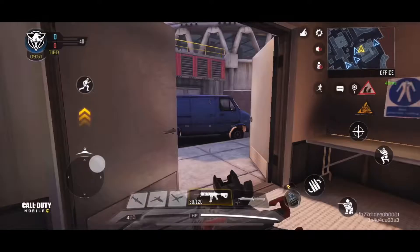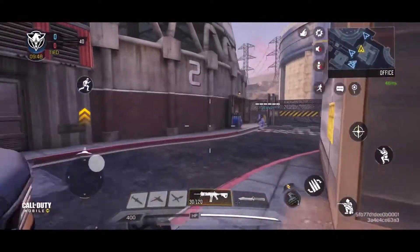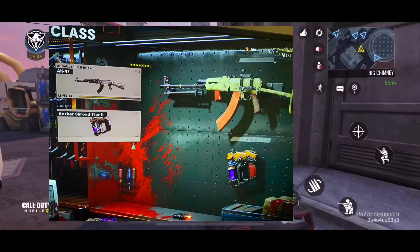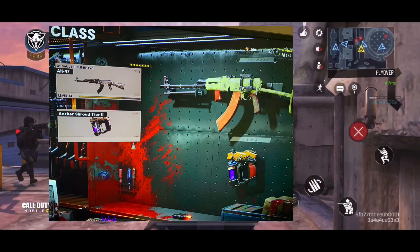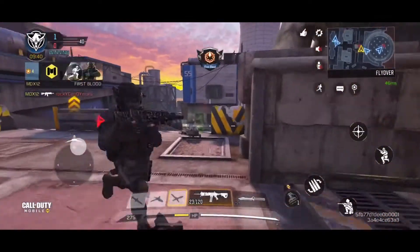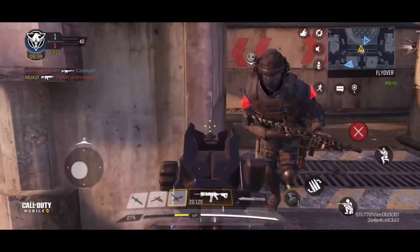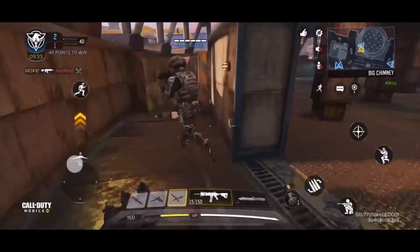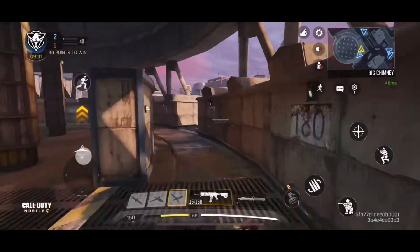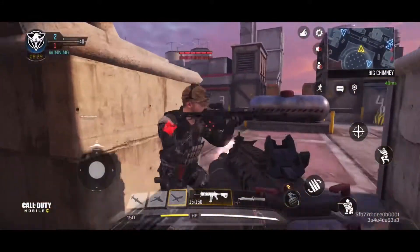And one of the new features to Zombies is Create-a-Class. This is where you can pull in with any weapon you want to. However, there is a tier system with each weapon, which you go to the weapon arsenal to upgrade your weapons, and it's really fun to do. It's really fun to run around with some of these guns and level them up.